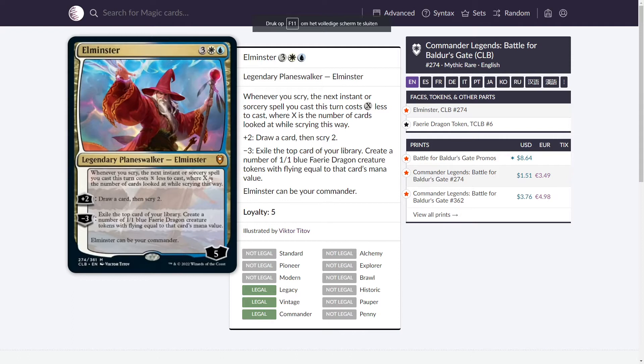Hello and welcome to this deck of Elminster, which is a planeswalker that you can use as your commander. First, taking a look at the card itself, there are two very interesting abilities. The first one is: whenever you scry, the next instant or sorcery spell you cast this turn costs X less, where X is the number of cards you looked at while scrying.